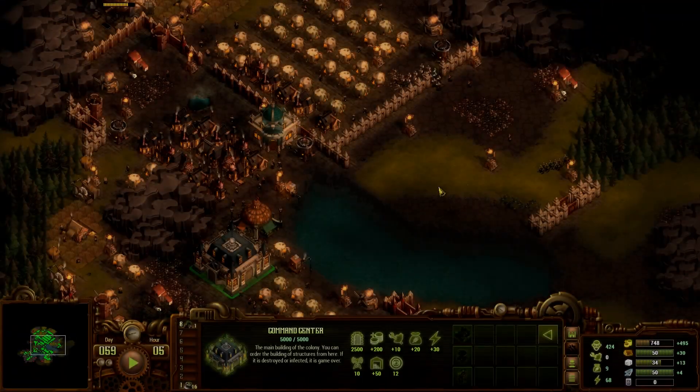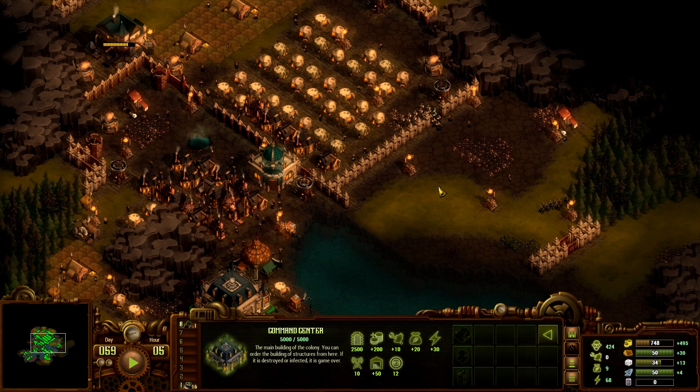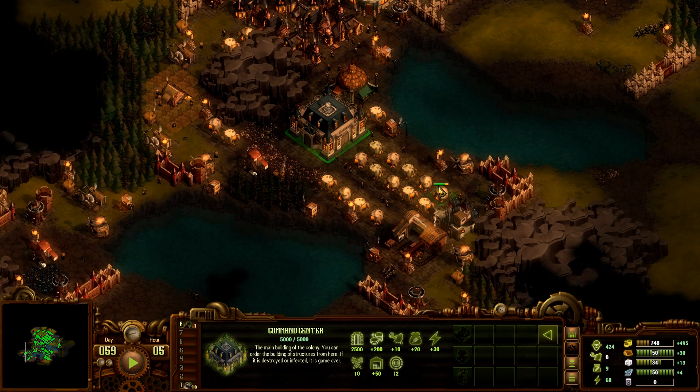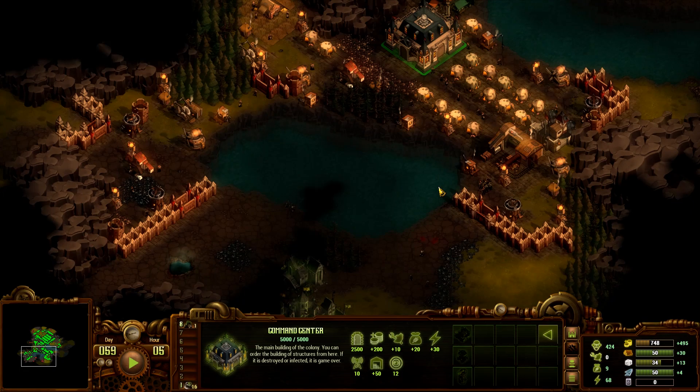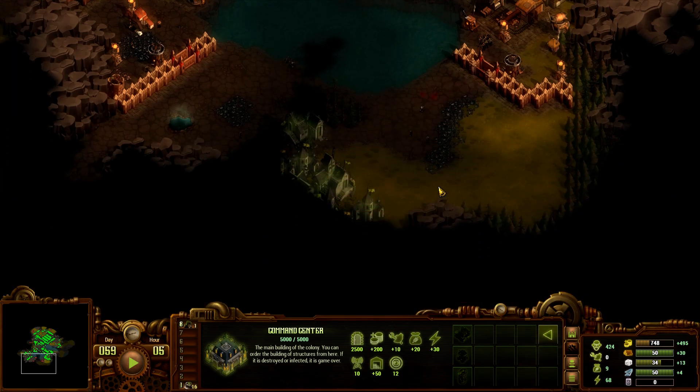What's up survivors, this is KJ48 and welcome back to my let's play for They Are Billions. So what are we going to do today? I think my horde will be coming between day 62 and 65. I'm still not sure how long it takes for the hordes to come — my last horde came on day 52. I know it's at least 10 days, I'm thinking 12 or 14 days.